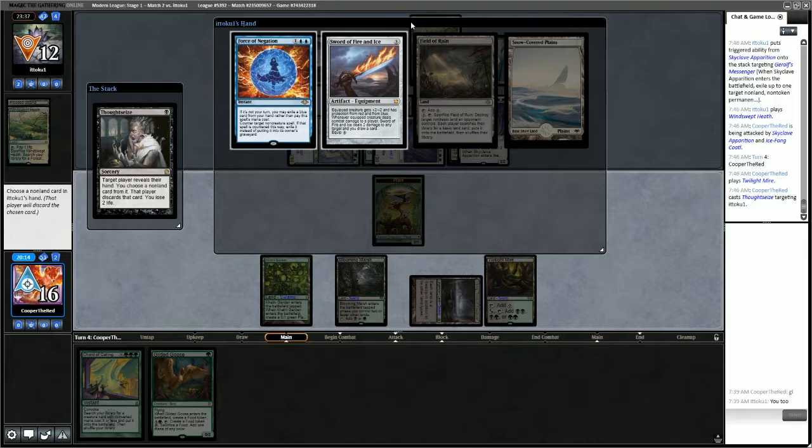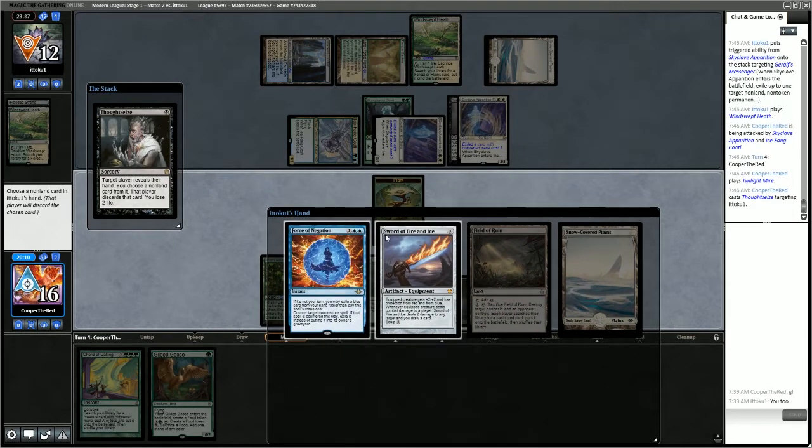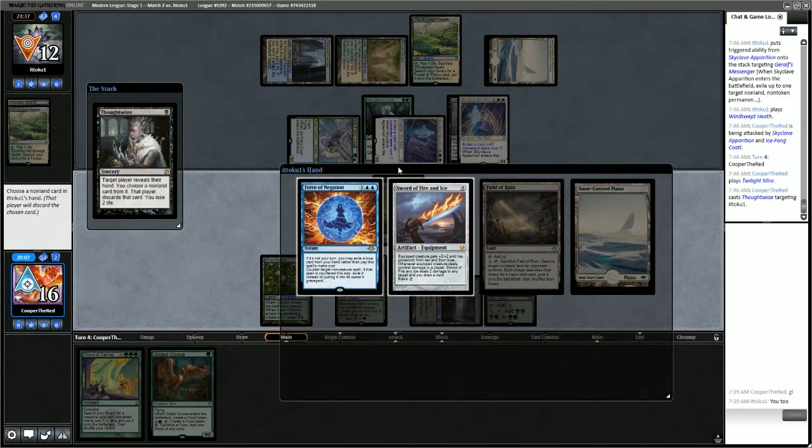They have Force of Negation and Sword of Fire and Ice. The Sword of Fire and Ice is ready to go and is going to provide them with quite a bit of value. If we allow them to keep the Sword, we're going to die in a couple of turns. If we leave them with Force of Negation, however, our Chord of Calling is not going to resolve.